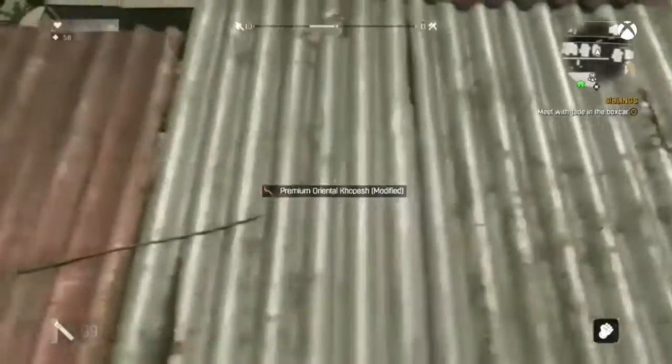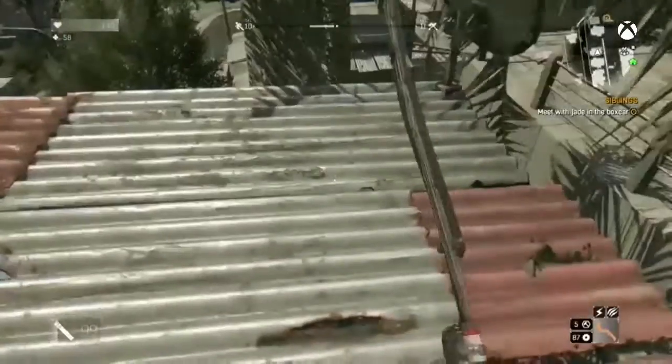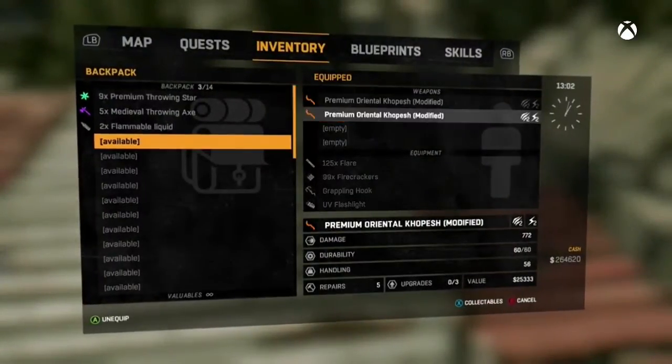As you see here, there are now two of them on the ground whereas I started off with one. I'll pick them both up — go to my inventory, you can see I have both of them — and I'll do it one more time just to show you guys that I'm not making this up.